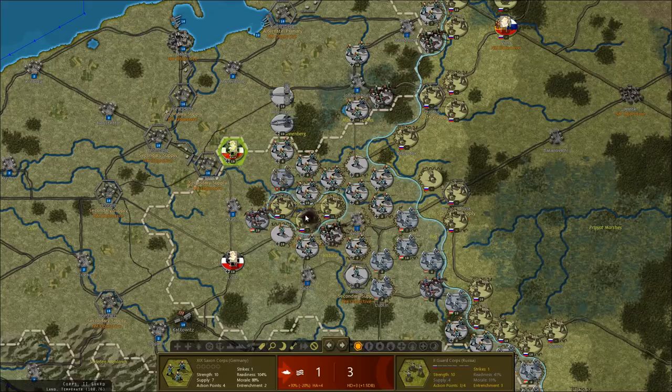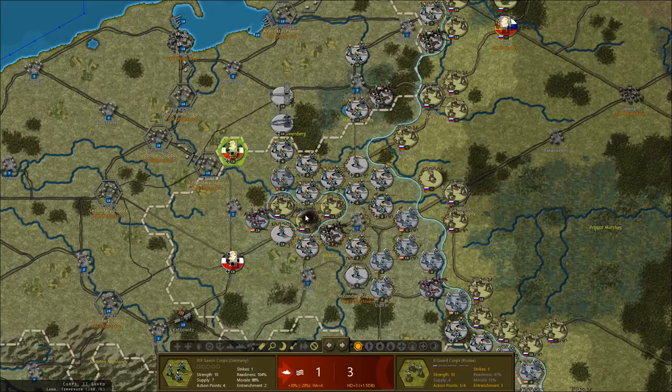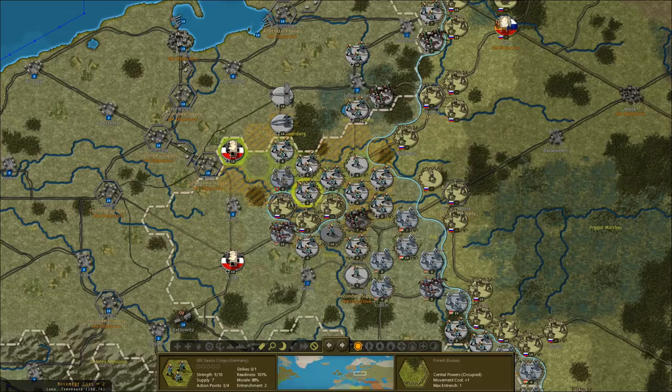Let's actually attack Warsaw. Maybe we shouldn't — I'm not sure I can succeed here. Actually, we should be able to. Nice! Warsaw falls to us. That's going to cut supply entirely from both of those encircled units — their supply is already low, but it should completely cut them off. More Russian units destroyed.